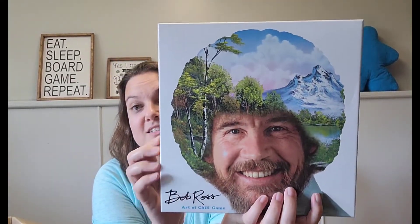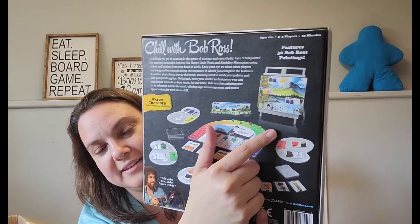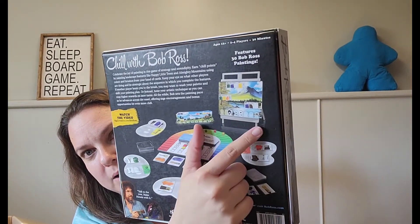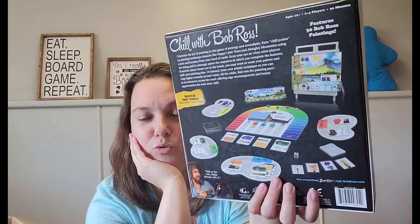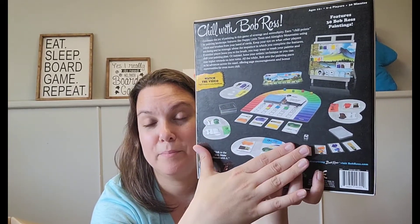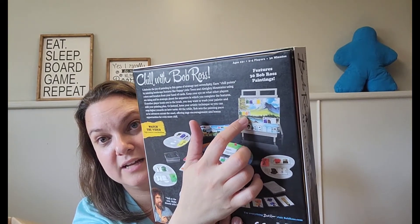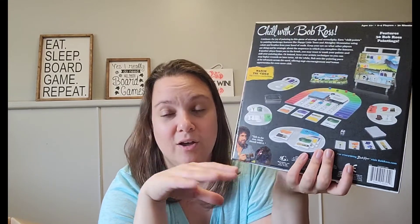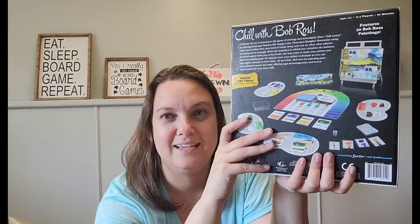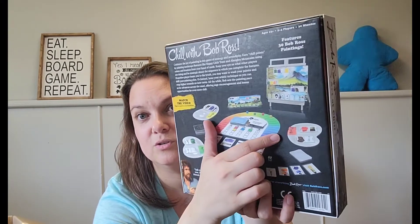Then I have Bob Ross: Art of Chill — a surprisingly good game. You have a different Bob Ross painting each round. You roll dice, and if you roll a Bob Ross figure you move him along the painting. The goal is to get the paint and paintbrushes to paint all the elements of the painting before Bob Ross completes it. When you complete an element, you score, and if you do it before Bob Ross does you score even more.